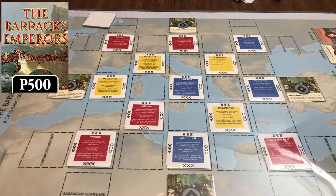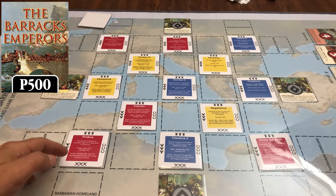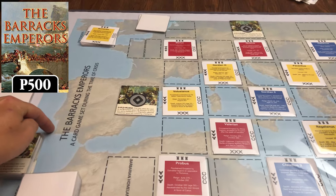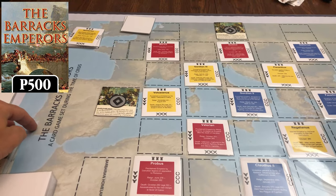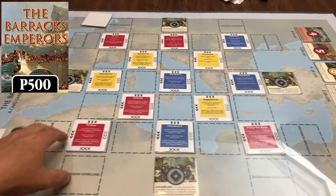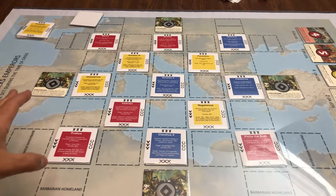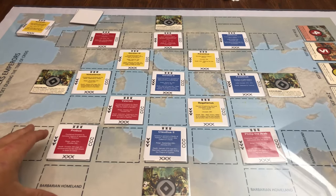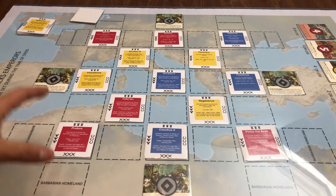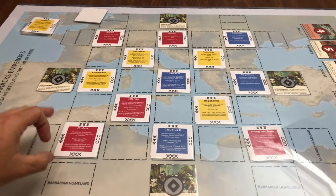Hey guys, welcome back. It's your favorite Gimp with Olymp and I am here with something very cool to show you guys. This is the Barracks Emperors, a card game set during the time of crisis. This is actually on P500 on GMT's game list right now. As far as I know, I don't think there are any other prototype copies of this game out right now. This might be the only one and so I'm able to actually show this to you guys.